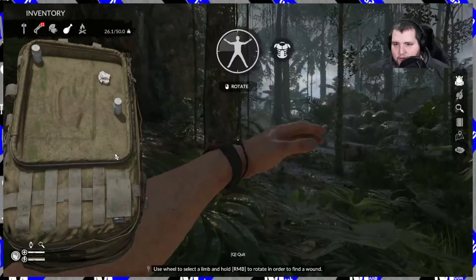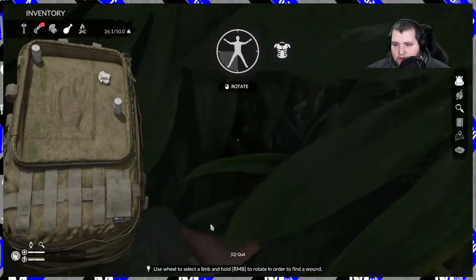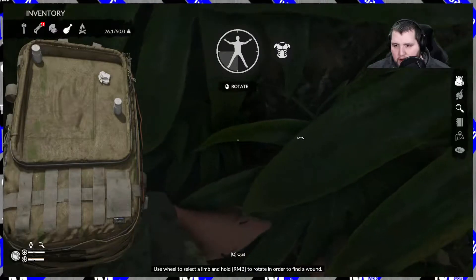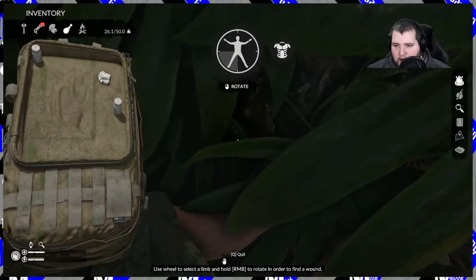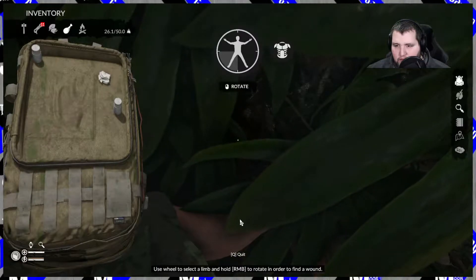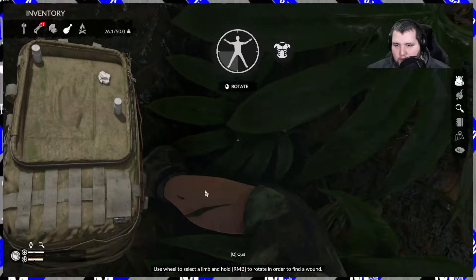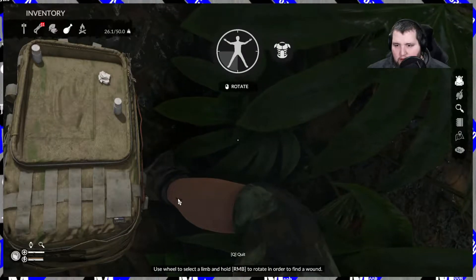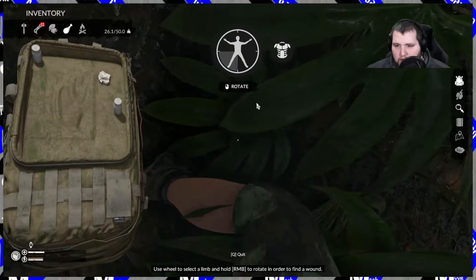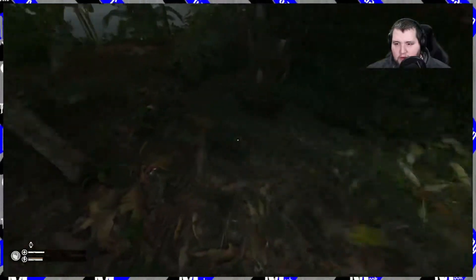Alright, so I got a leech somewhere on me. Somewhere there's a leech — oh, my leg probably. Yeah, look at him on there. Get out of here. Yeah. Oh, there's four! Get off me. Alright, that's all I had on me.